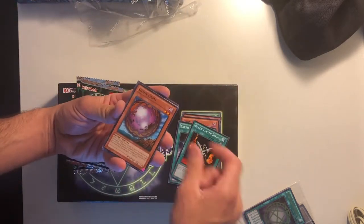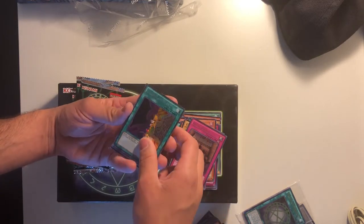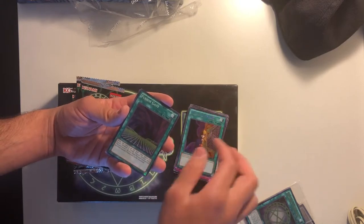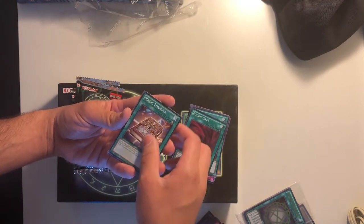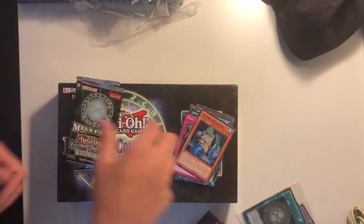Next pack: Black Luster Ritual, Giant Germ, Curse of Dragon, Royal Decree — so that's our second copy of that. Change of Heart — that's pretty badass, obviously you can't play that in any format. Fusion Gate, Magical Formula, Soul Rope, and Guardian of Felgrand.